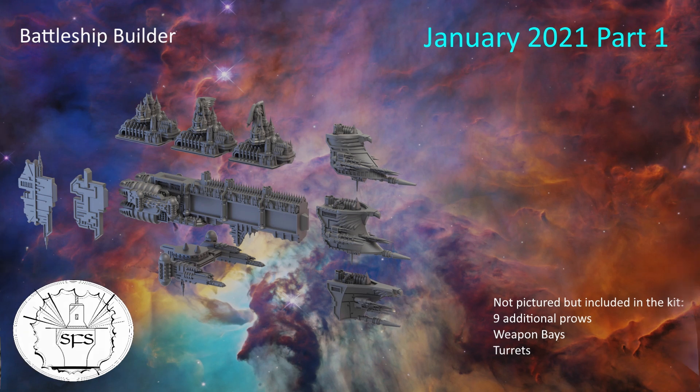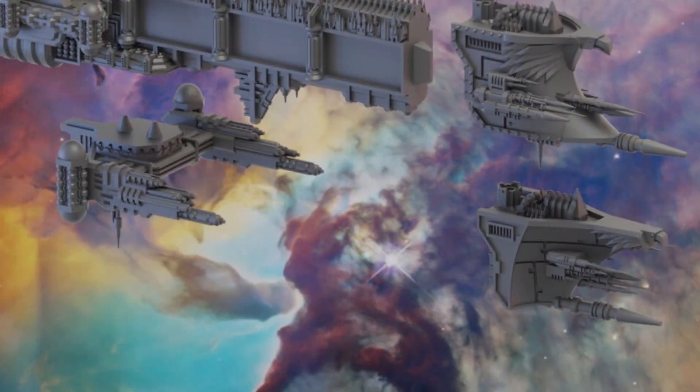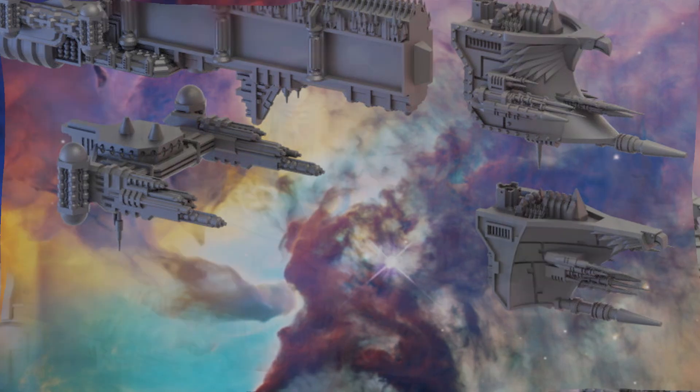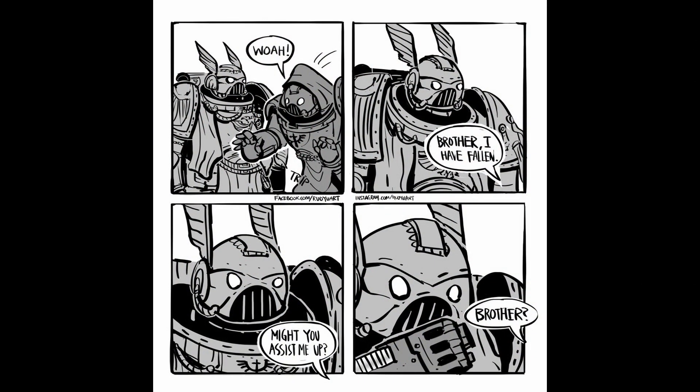In this we have a multitude of options as you can see on the screen. With three different bridges, nine prows and all the weapon options that you can imagine, these ships are going to be fully customizable and you can build pretty much anything you want. I love that they've included an angel bridge design so that you can kid on to your opponents that your Dark Angels fleet is in fact loyalist.